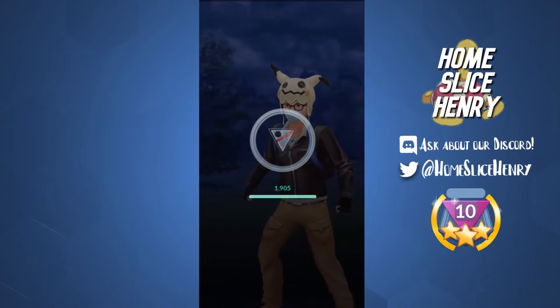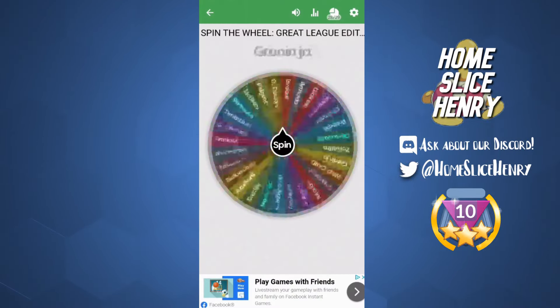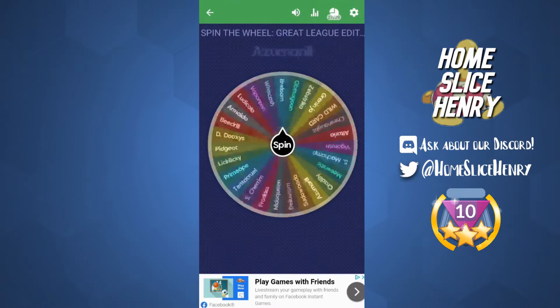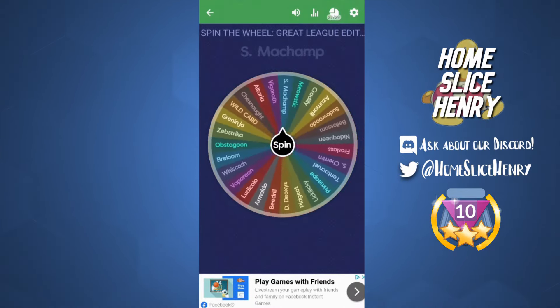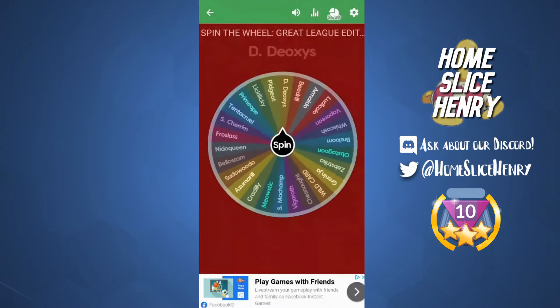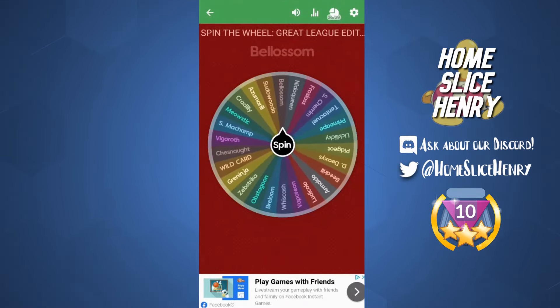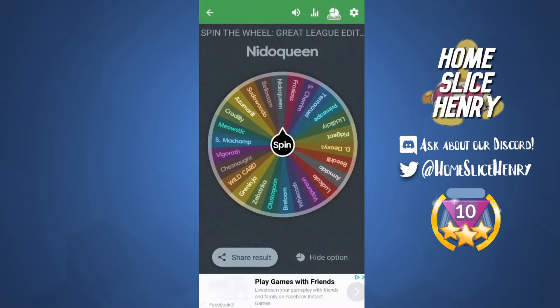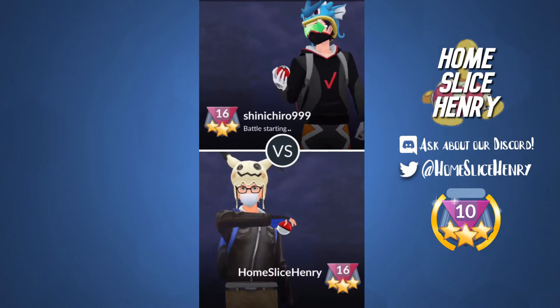Definitely a bit of a scuffed game one, but we take it — 1-0. Hopping into the next wheel spin. We get Skarmory again, but we didn't want to do the same Pokemon twice in a row, so we disregard that spin. We get Altaria, Belossom, and Nidoqueen. Altaria and Belossom I have two Charge moves on; Nidoqueen I do not, so this will be interesting.